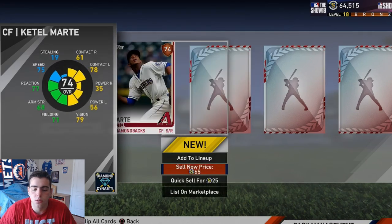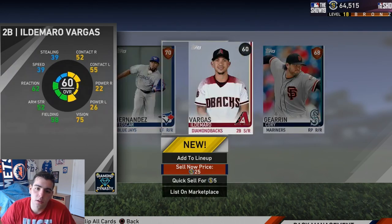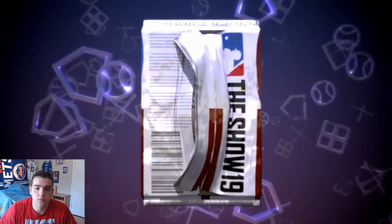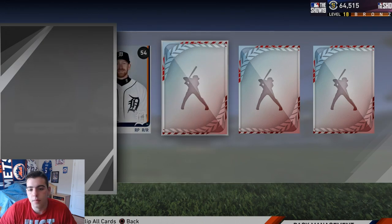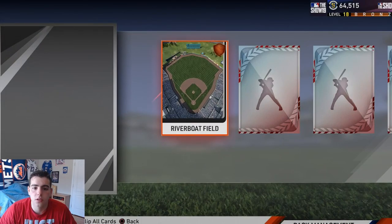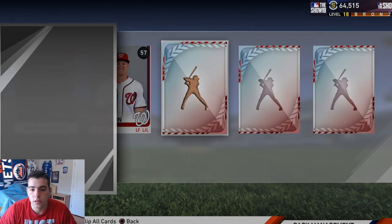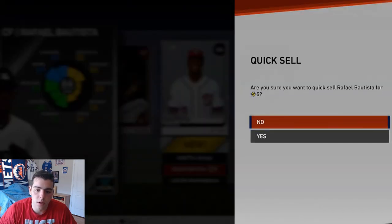Stadium bronze card - that's not a good sign. Another bronze card, not a good sign. Just got that bronze, piece of crap. A common, a common, a bronze - oh my god. If I don't even get a gold we got issues, guys. Bronze. Oh my god, it's a common. Bronze. Dead ass guys, your boy Bugs is not happy with this.